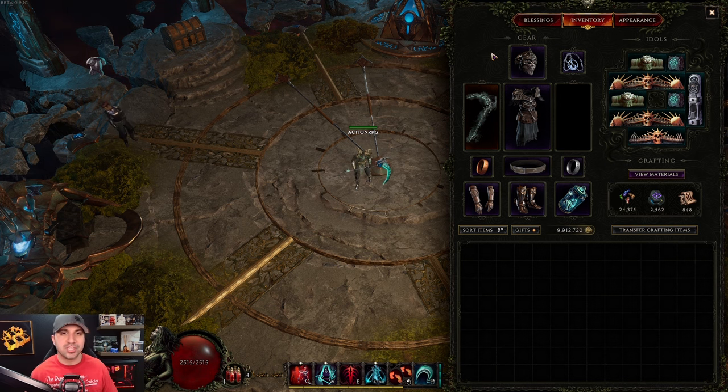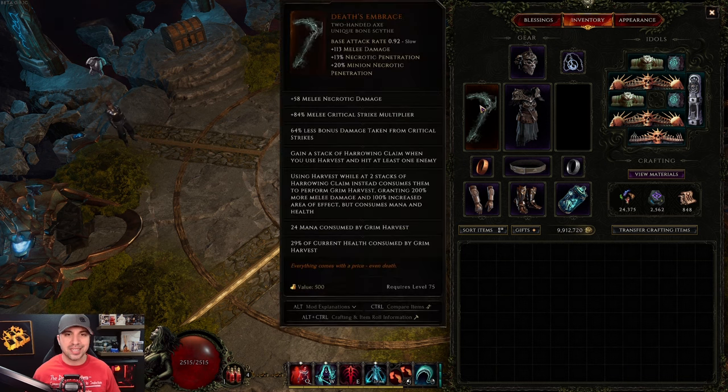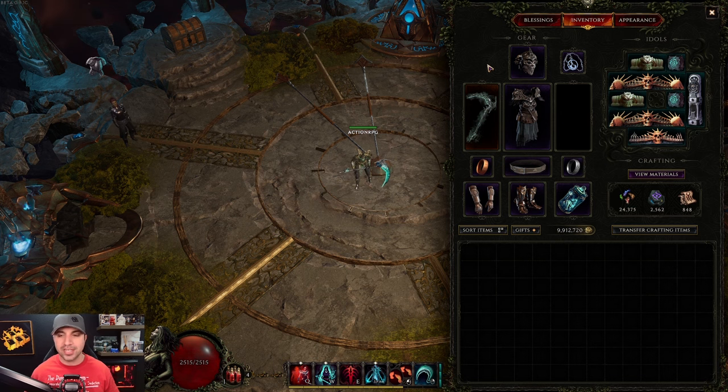Moving over to gear — there's nothing required for this build. You don't need a special unique, a legendary, or a set; you can use all crafted gear. That said, my opinion for best in slot is Death's Embrace. It gives you necrotic penetration, a ton of base damage, crit multiplier, and it supports and buffs Harvest. Death's Embrace is very rare — I've only found one since 0.9 dropped — but if you can find it, it would work really well.